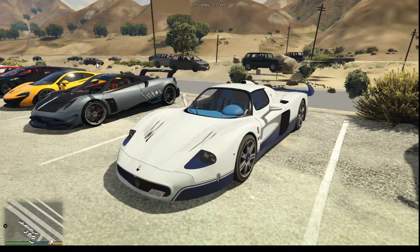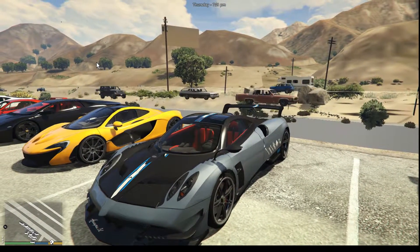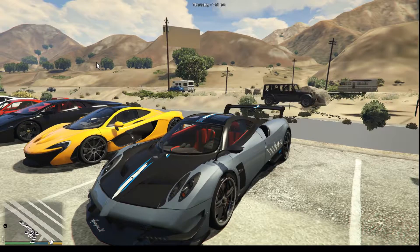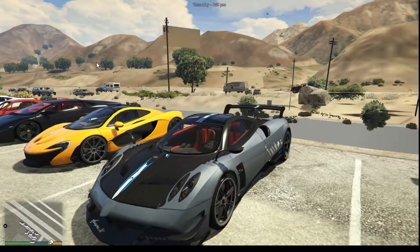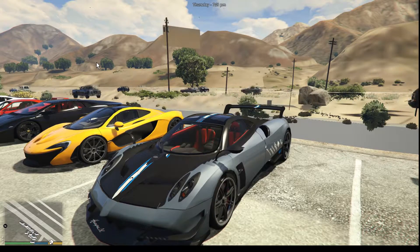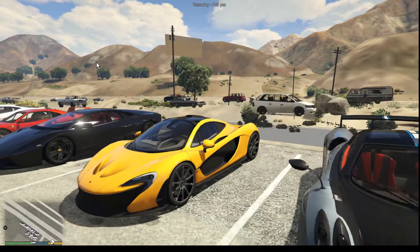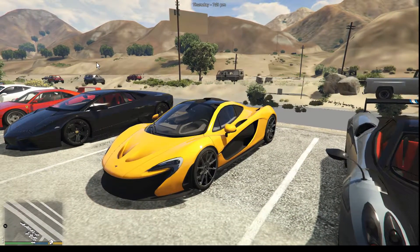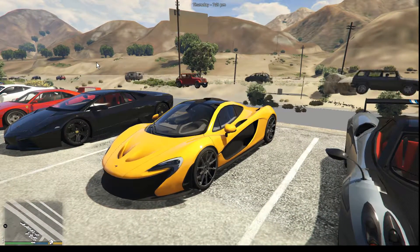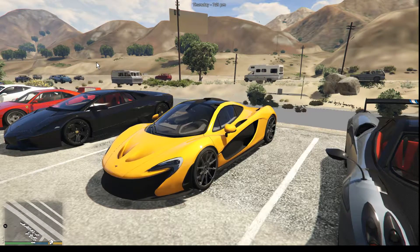Next to that is an amazing car — the Maserati MC12. Wow, it drives good, it really really drives good. Next to that is an absolute monster of a car — I will definitely do a video on that. It's the Pagani Zonda BC. Next to that is a car I've been wanting to add as an add-on car and had troubles with — it's the McLaren P1. What a car, wow.